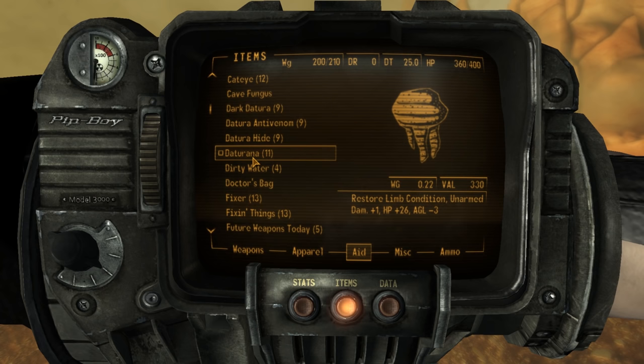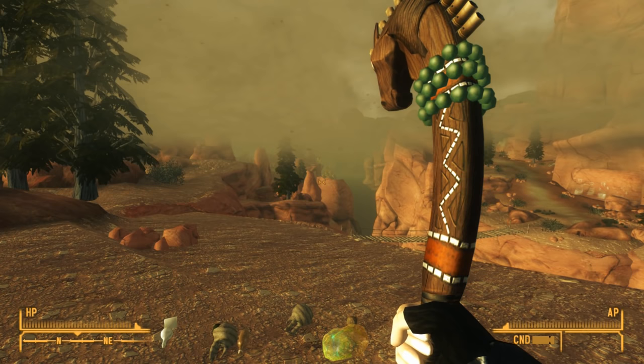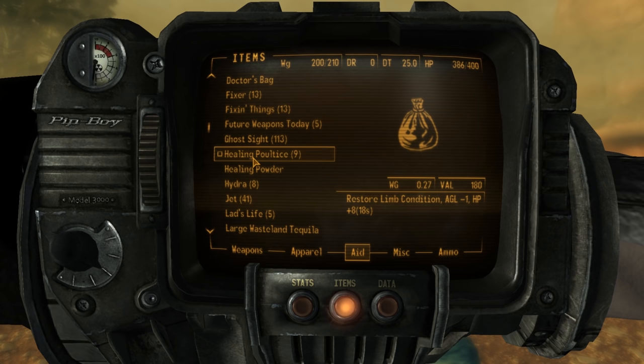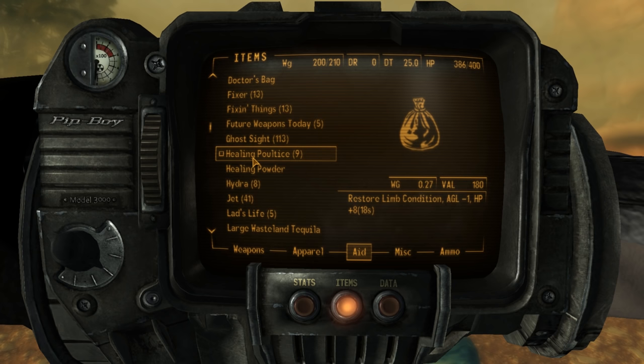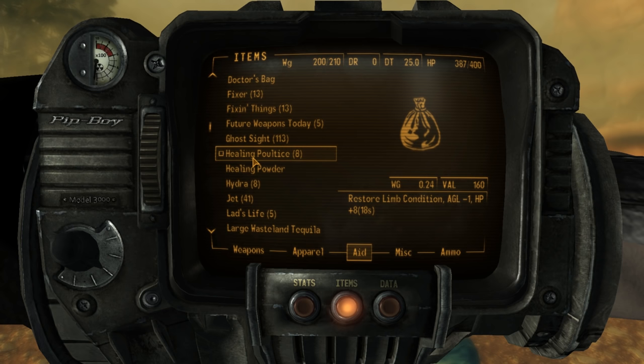Next up is the Daturana. This consumable restores limb condition and grants plus 1 to unarmed damage for 30 seconds, plus 15 hit points, and costs 30 Agility for 30 seconds. We can craft this at a campfire if our Survival skill is 65 or greater, using one flower, one purified water, and one Sacred Datura root. Also new with Honest Hearts is the Healing Poultice. This also restores limb condition, and it heals 5 hit points for 18 seconds, but it does cost 1 Agility during that time. This poultice shares many of the same ingredients as the Healing Powder. We can craft these at a campfire using a Survival skill of 20, and it costs one Cave Fungus, one Xander Root, one Brockflower, and one Nevada Agave Fruit.